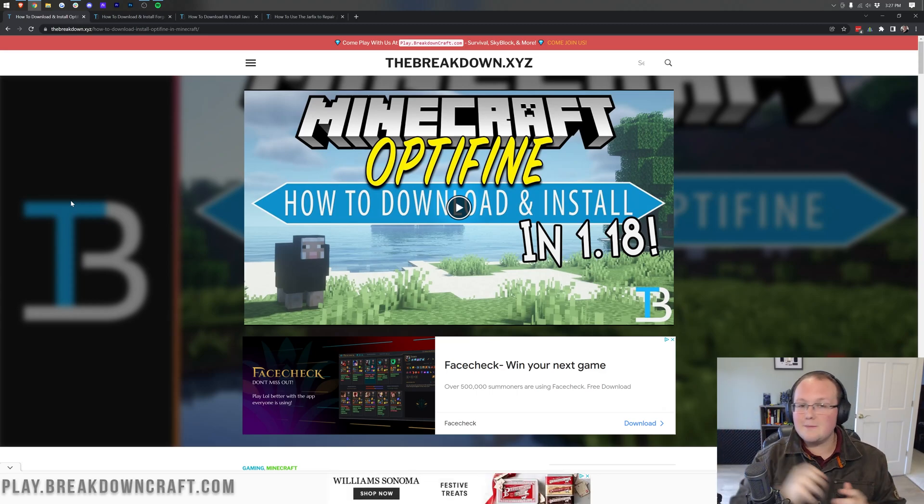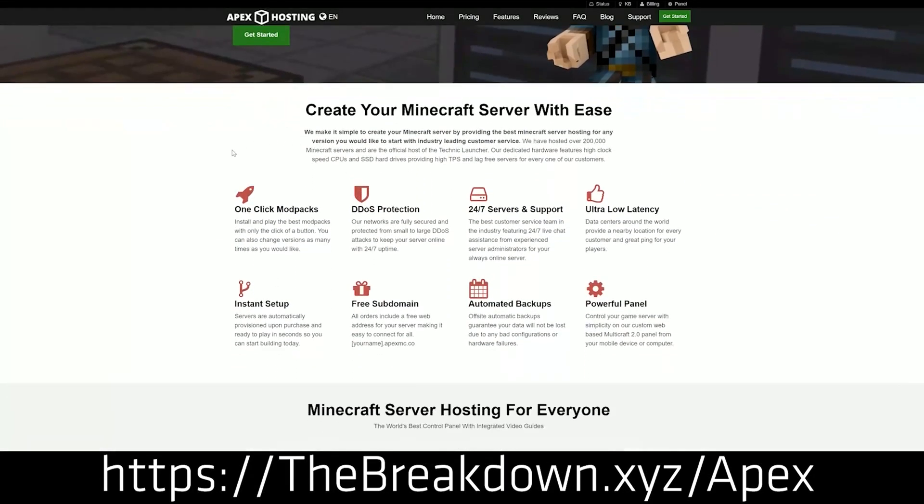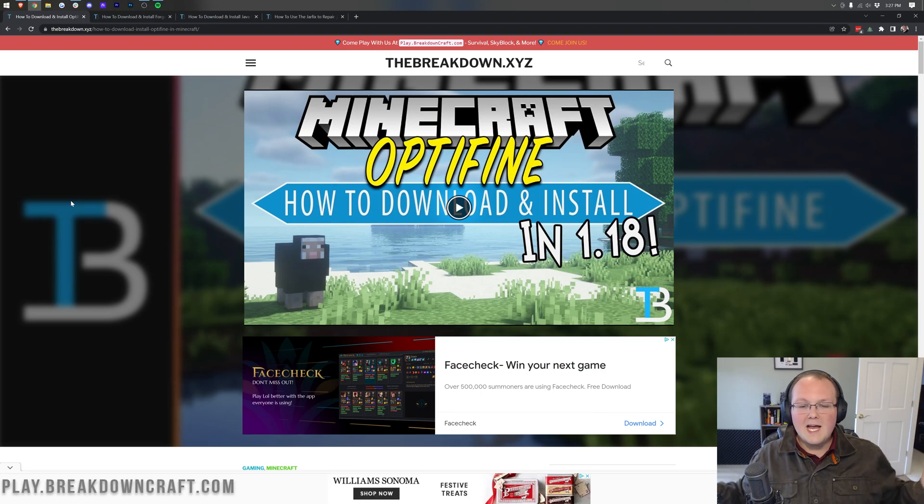First though, we do have this from our sponsor, Apex Minecraft Hosting. Go to the first link down below — thebreakdown.xyz/apex — to start your very own 24-hour DDoS-protected Minecraft server. We actually use Apex so much that we host our own server; play at breakdowncraft.com. So if you want to start your own Minecraft server, look no further than Apex Minecraft Hosting.